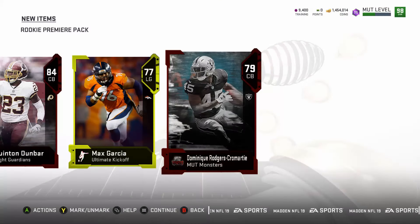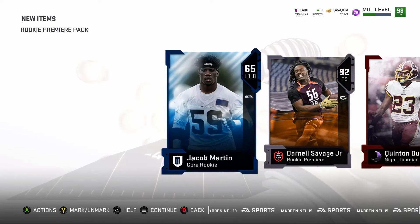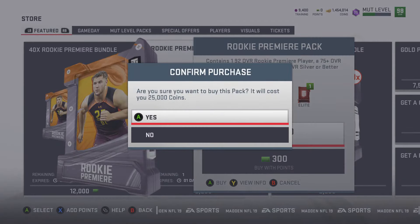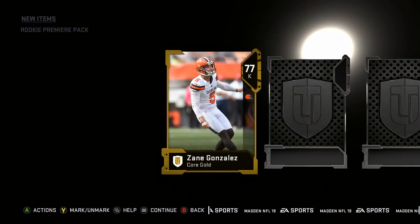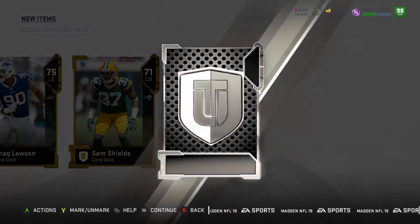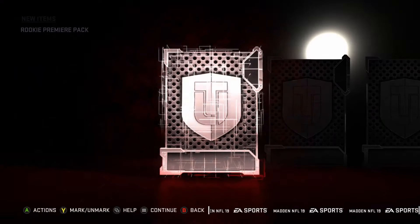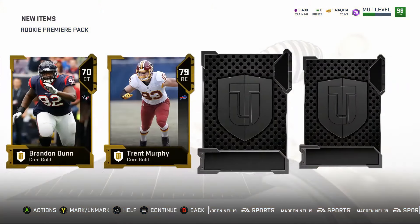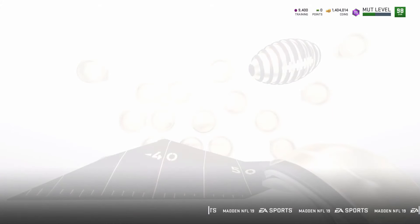We're getting all kinds of stuff in here — monsters, ultimate kickoff, night guardians, wow core rookie, all kinds of them. Eight more of these beautiful packs. I pulled a couple 94s of course when I wasn't filming on my other team, but so far other than that coin one, this one's been kind of an L — which is kind of normal for these ones I guess.